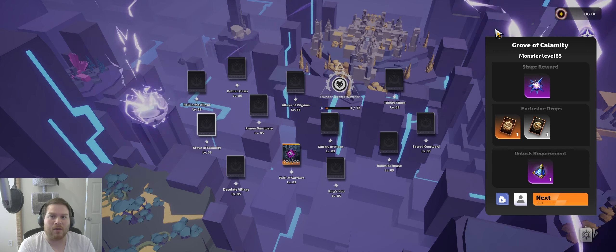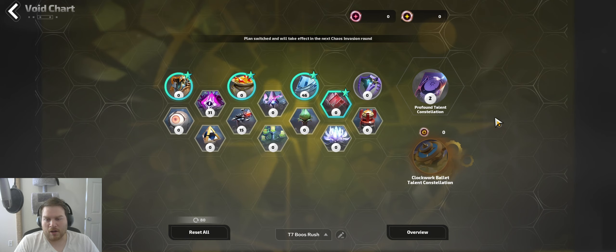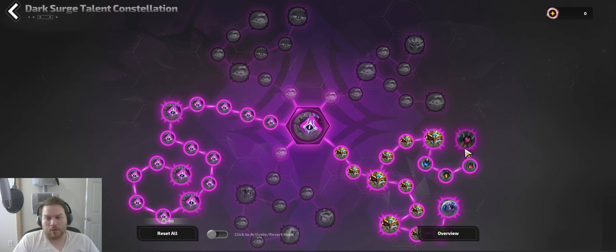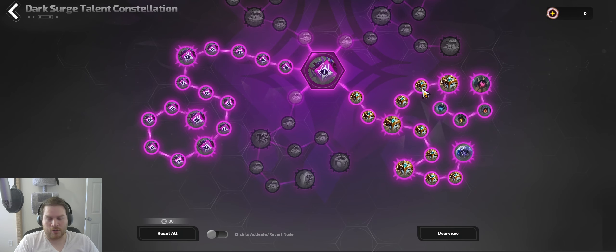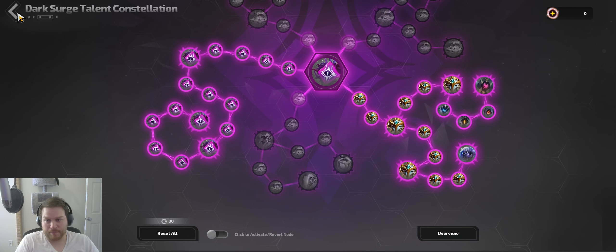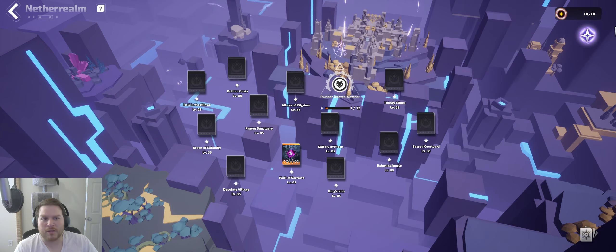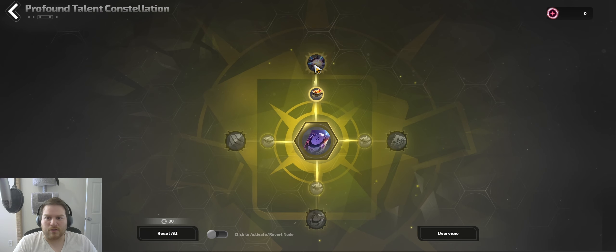In the Thunder Wastes zone, the tree we are using is the T7 boss rush. It's not that much different than what we were running before. The main things we're going for are dark surge, which is honestly a decent chunk of the income on the build, 46 points into the compasses and another realm, and then a little bit of points into God of War just to get the additional movement speed for your profound talent. You still need this to be in your star shard drop chances.